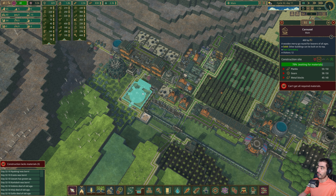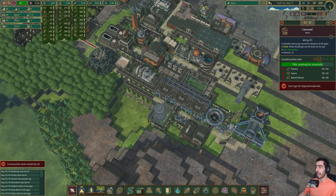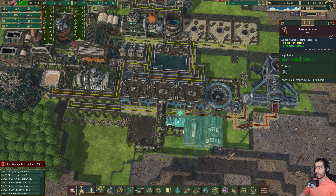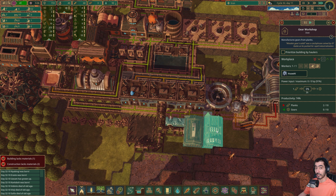They are almost finishing the carousel on this district — we're waiting on gears. I've placed two more charging stations, a lumber mill and a gear workshop.